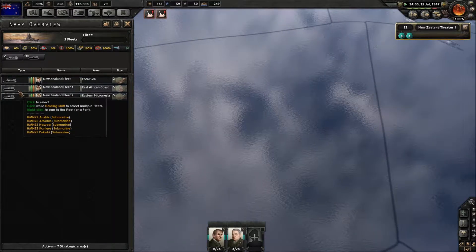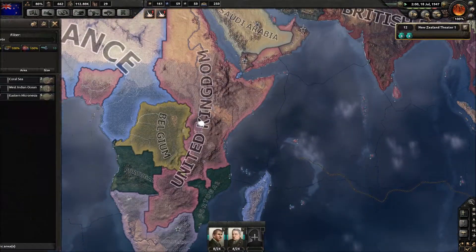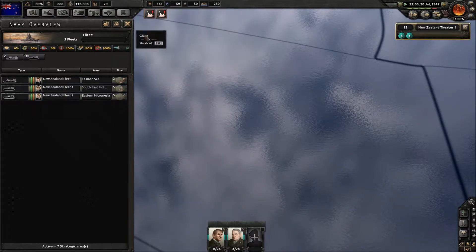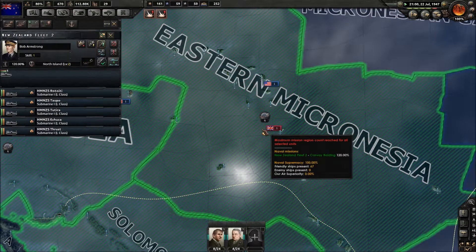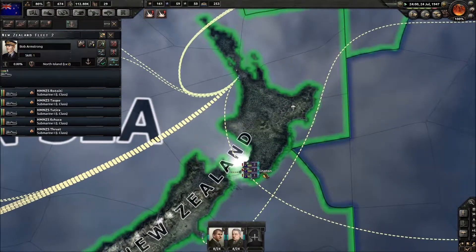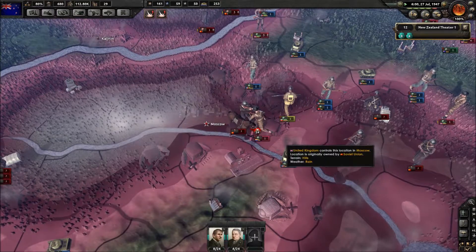Going back to base — I forgot we had these subs. We've got three, plus five more subs. Give them a hold and get them back. You learn something new every day — might be an idea for me to actually check what I had. Is Moscow falling yet? Probably not. Surprise surprise. They're doing an offensive.